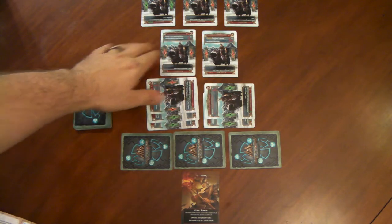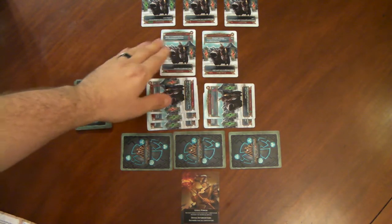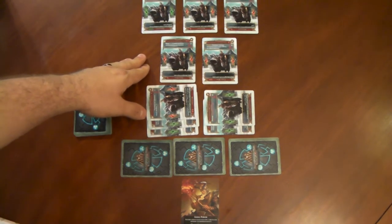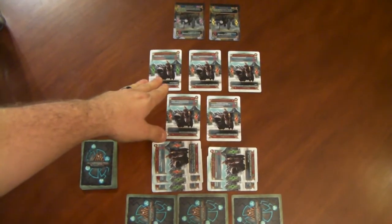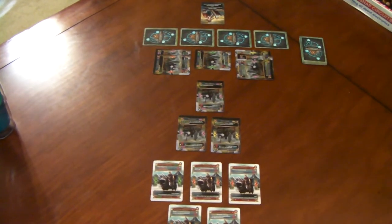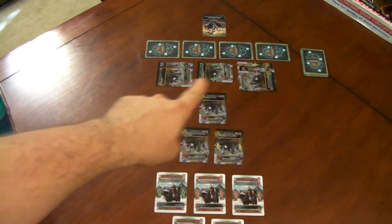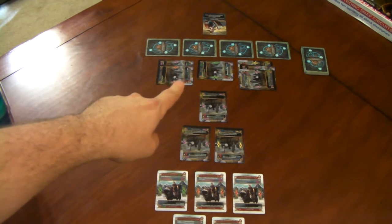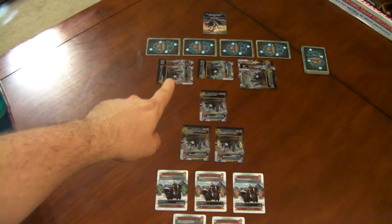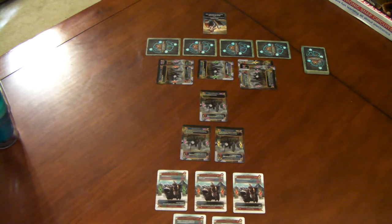Then we have our support row — these are units that cannot attack but are sitting in the support row. And then we have our front row, which is our front lines with the units that are going to be attacking. The opponent has the same setup: they have four guardians, three different building stacks — you can split your resource building stacks however you like — only one unit in the support row, and two units in the front row.